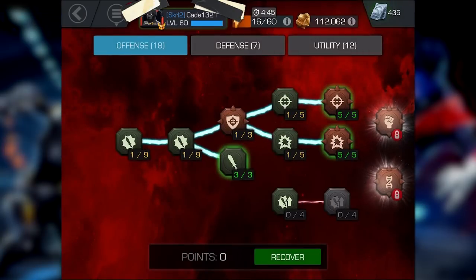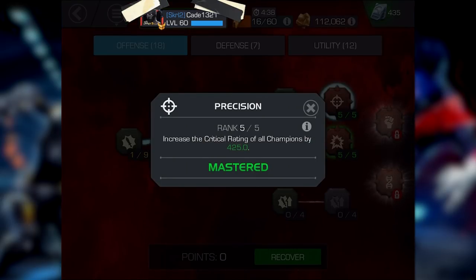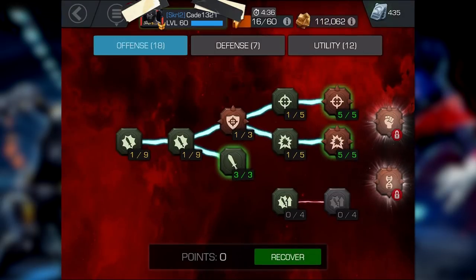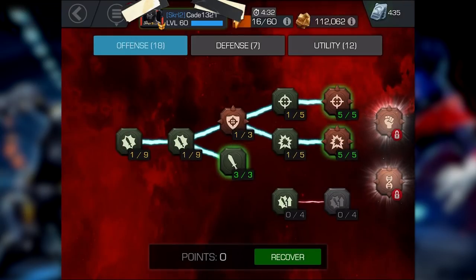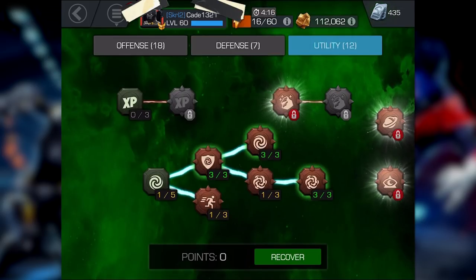From there things really open up. For phase four, I would unlock Pierce so you can get to Precision and Cruelty. This is going to be the first phase that costs quite a bit, but by this point hopefully you've developed enough of a roster to start grinding arena and getting units for free. By the time you get Precision and Cruelty maxed — and it may be a while because they cost a lot of points — you'll be hitting decently hard and options really start opening up.